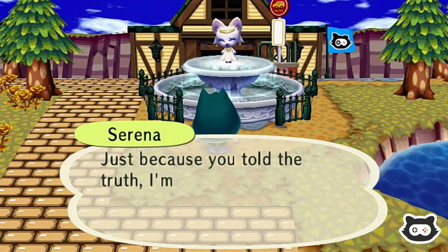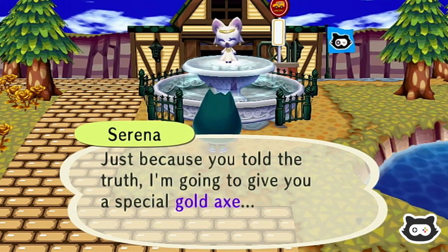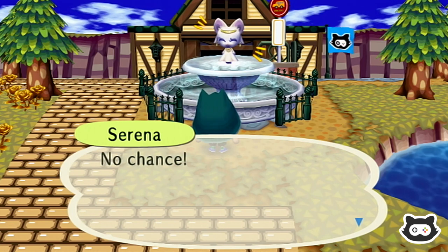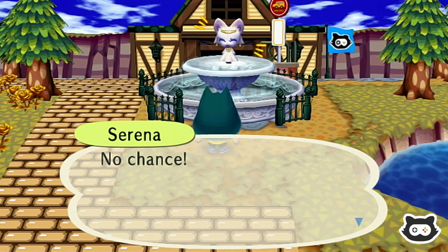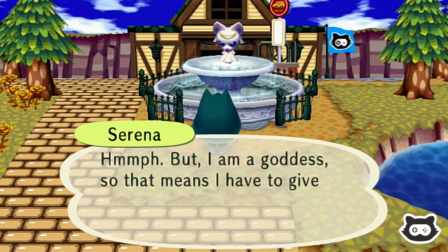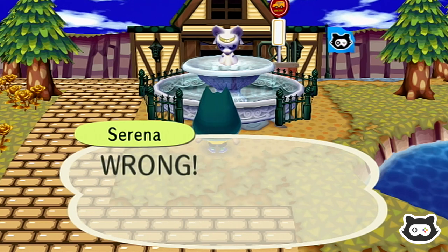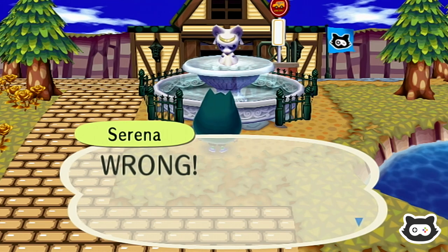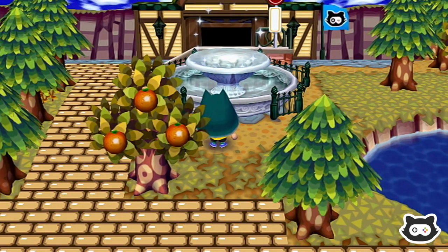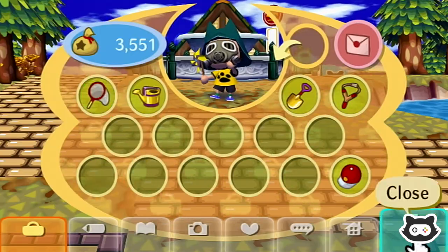Serena says: 'Honesty? Well, that's refreshing. Just because you told the truth, I'm going to give you a special gold axe.' I don't believe it — we've fallen for this before. She says 'Just kidding!' I knew it. What is the dialogue for actually getting a golden axe? At this point I'm starting to think it's not even possible. Serena then says that as a goddess she has to give back the axe and a gold one too — but then says 'Wrong!' We don't even get our axe back. She definitely took it — it's gone from our pockets. That's a shame.